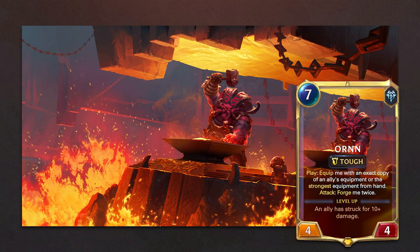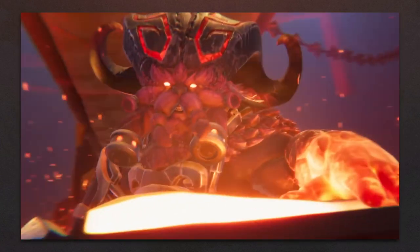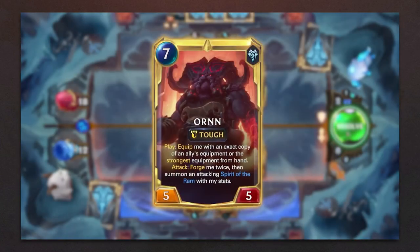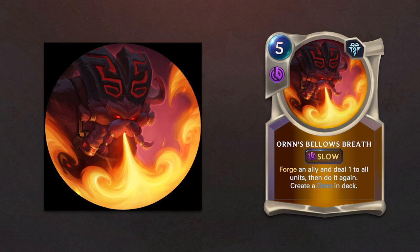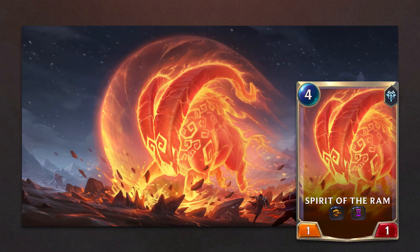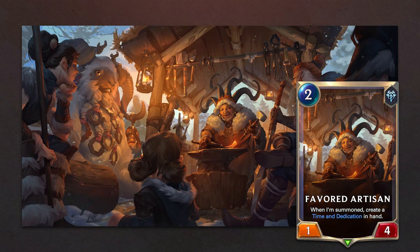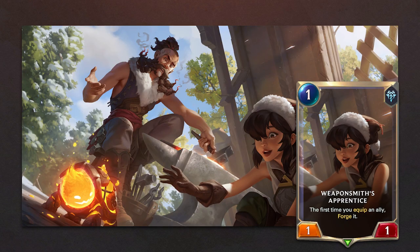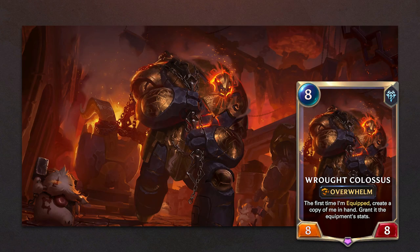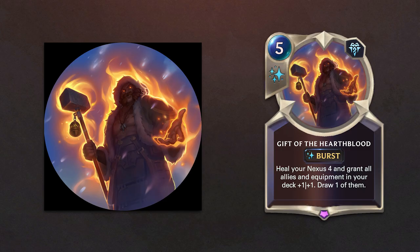Closing our champions for this expansion is Ornn. His champion spell is Ornn's Bellows Breath, and the follower Spirit of the Ram. With Ornn we are also getting: Favorite Artisan which creates the spell Time and Dedication, Adept Weaponsmith, Hearthblood Mender, Weaponsmith Apprentice, and Rock Colossus. Ornn's Forge is a new landmark, and we are getting 2 new spells: Gift of the Hearthblood and Bellows Breath.